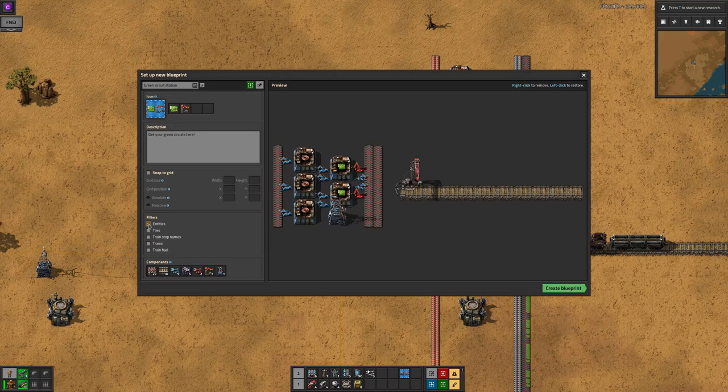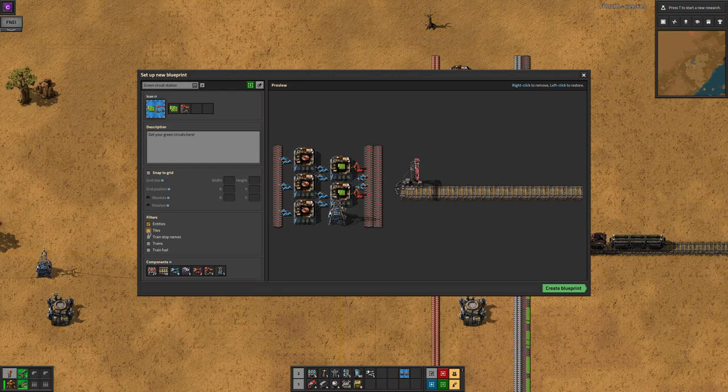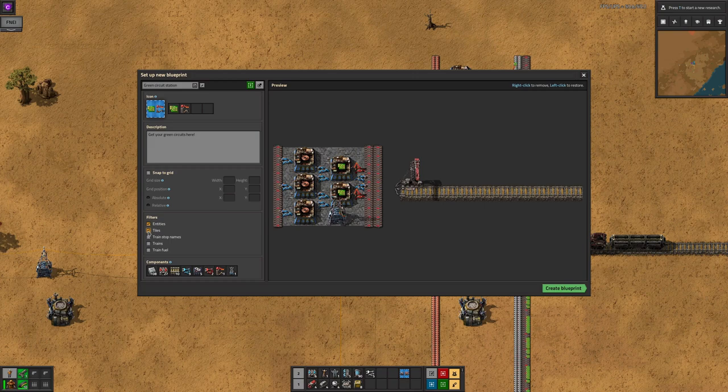Entities means any normal building — assembly machines, pumps, rail, stations, etc. This is the default, and what you'll get if you don't hold down shift when you copy. Tiles are any flooring that you've laid, such as stone bricks or concrete. In the Space Exploration mod, this includes space scaffolding.